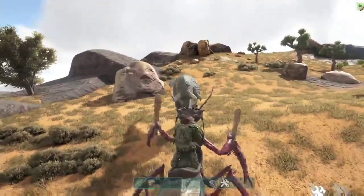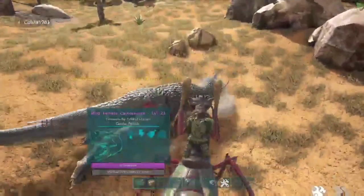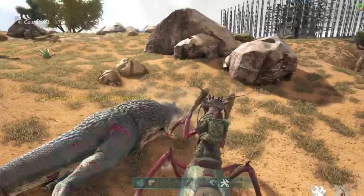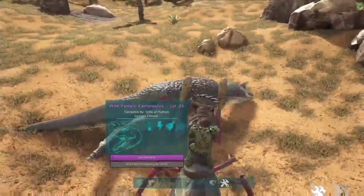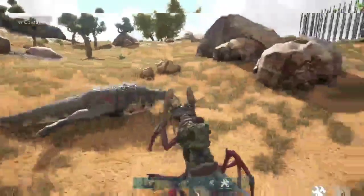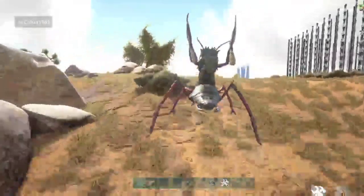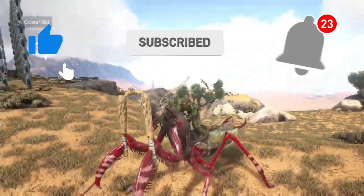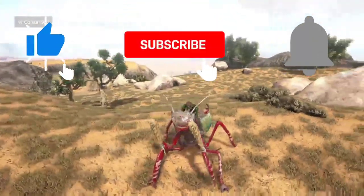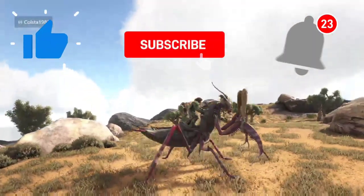I'm adding this in for fun — got some clubs in the mantis. Two or three hits and we've knocked out a carnotaurus. You can use this for either knocking out tames to tame them, or even go into some cave PVP and start knocking out your enemy and then kicking them. Thank you very much for watching guys — if you like what you see, click like and subscribe to the channel for more videos just like these. Thanks again and see you soon.